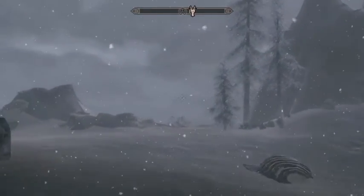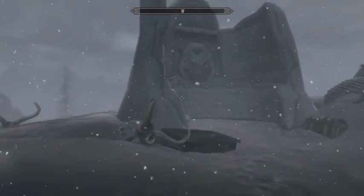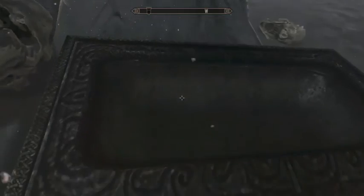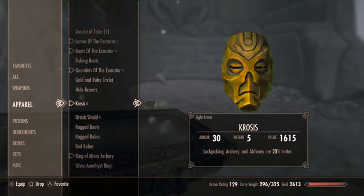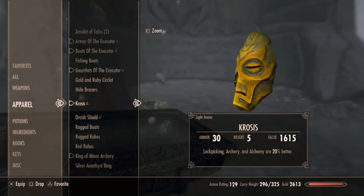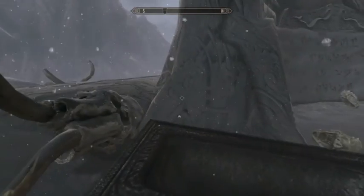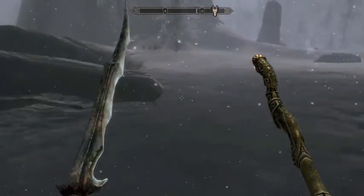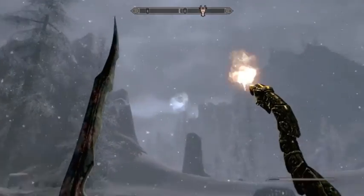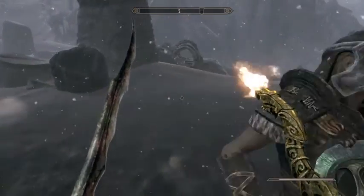Once you're at Shear Point, there's gonna be a dragon — the dragon doesn't really matter for the tutorial. In this coffin there's gonna be a Draugr, which I got this mask from. There's gonna be a Draugr in this coffin. You're gonna want to kill him — he's really powerful because he has a staff. I recommend getting a helper.